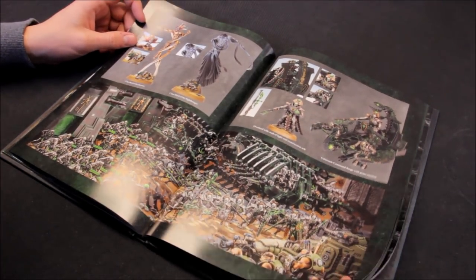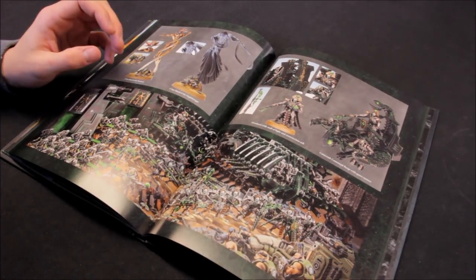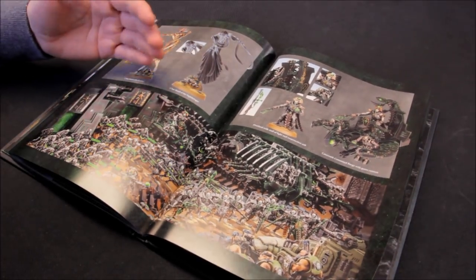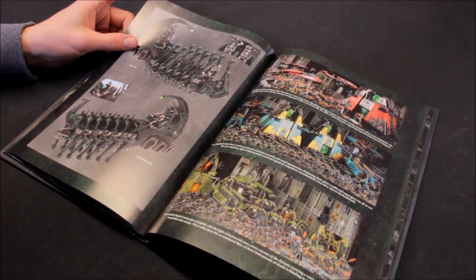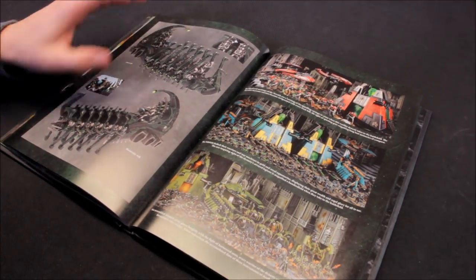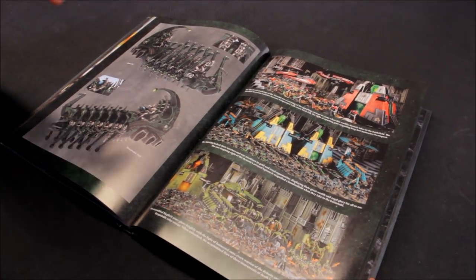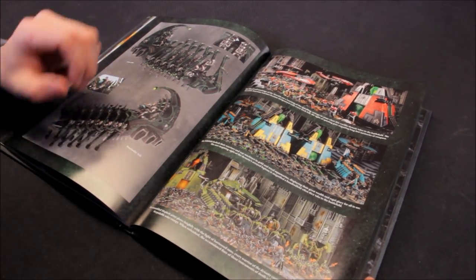The problem is the points. Going through the codex, they are expensive - it's hard to fill an army out with Necrons. If you want vehicles as well, then your army's not going to be too big, which can be a bit of an issue because you just get shot to bits. It's been a real headache trying to work on a list. I'm still working on a list for these at the moment, trying to get them to work well in 8th edition.